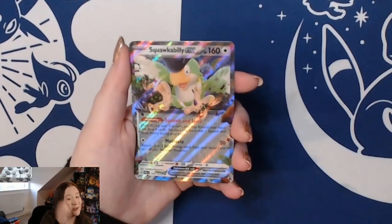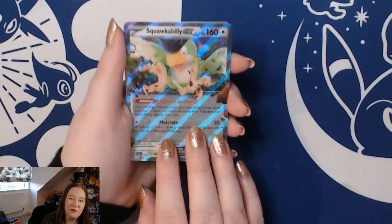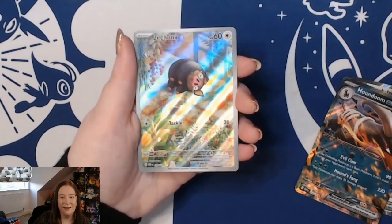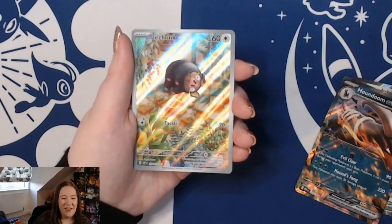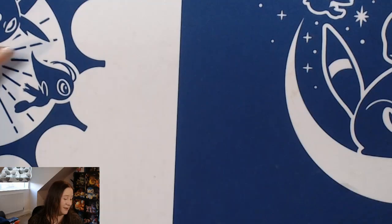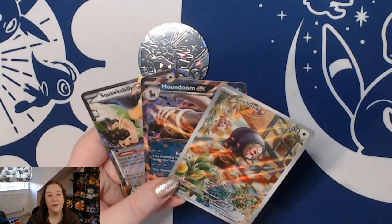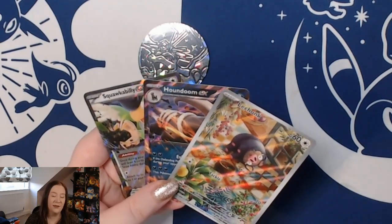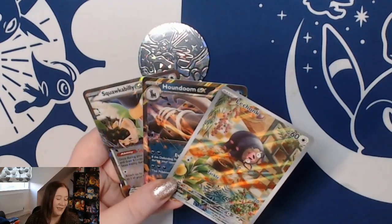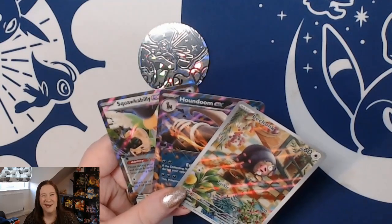To wrap up today's video — we didn't do too badly! Out of the six packs in the tin, we got three hits: a Squawkabilly ex, a Houndoom ex, and that cute Lechonk illustration rare. Not a bad haul! Thank you so much for watching. Please subscribe if you like this content and like this video as we work towards our next goal. Your support this year has been really helpful and we really appreciate all the love. Have a wonderful rest of your December and we'll catch you in the next one. Bye!